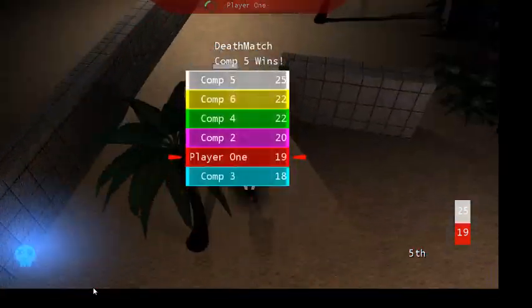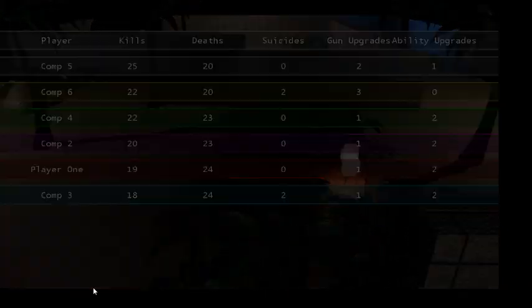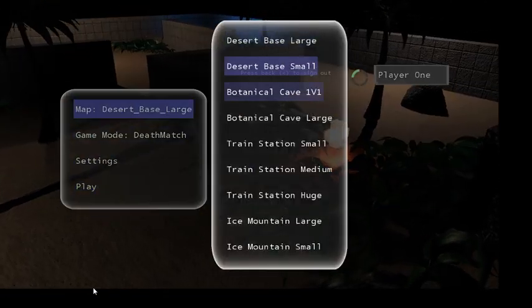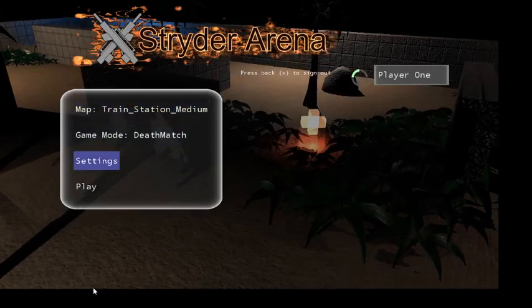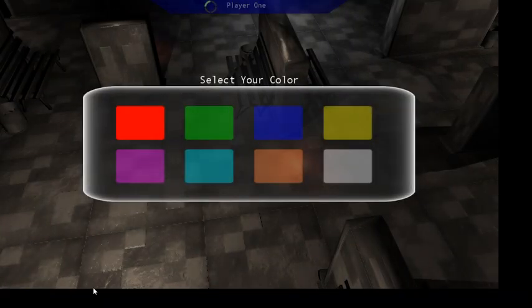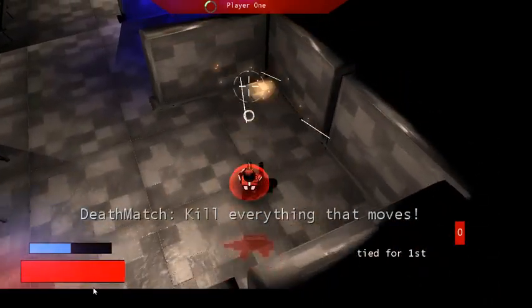I also did all of the sound design, all of the graphics, all the textures — everything for this game. It was an insanely fun project. Now I'm going to pick a different map — let's go with train station. I'm going to reduce it to four AIs and take some different upgrades so you guys can see some of the other options available.